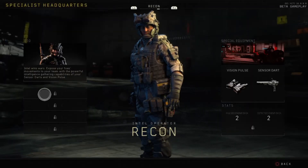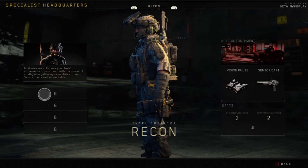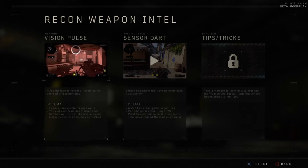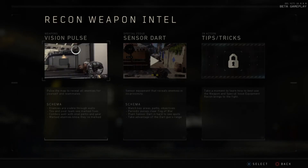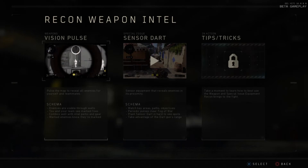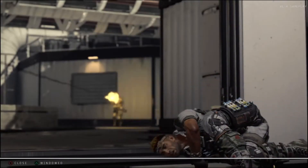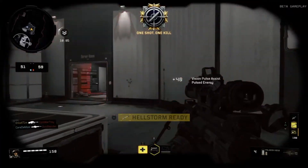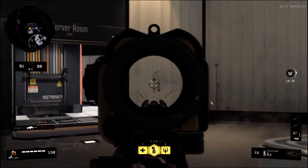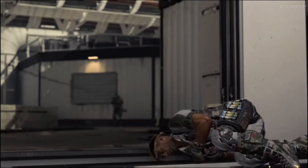Next up — Recon. Bio: intel wins wars. Expose enemy movements to your team with the sensor darts and vision pulse. The vision pulse pulses the map to reveal all enemies for yourself and teammates — enemies are visible through walls, you and your team see marked foes, and it combos well with intel perks. In action, it lights them up like a Christmas tree. You can pre-fire or ADS the moment they touch a door and pop off rounds.